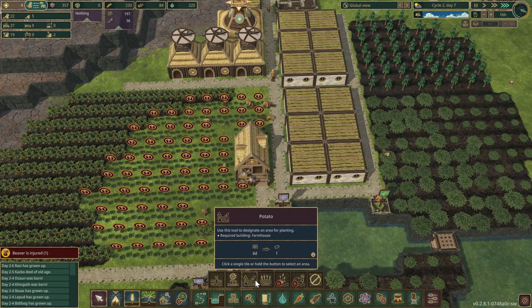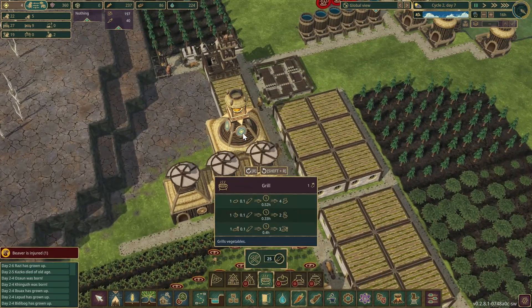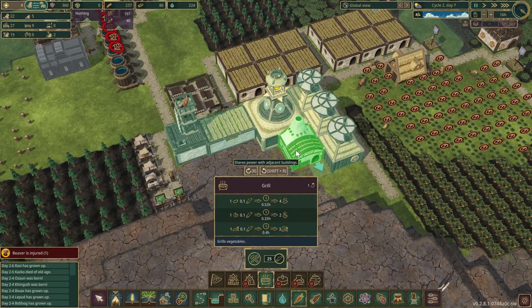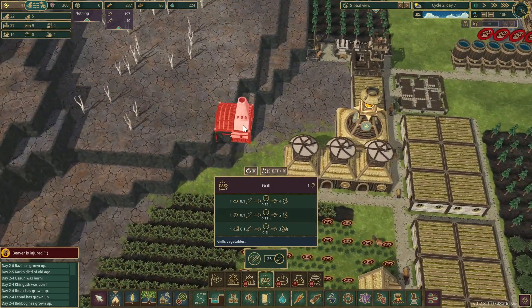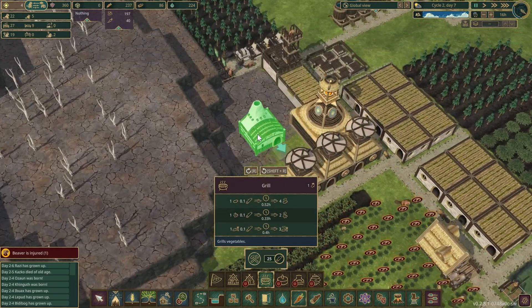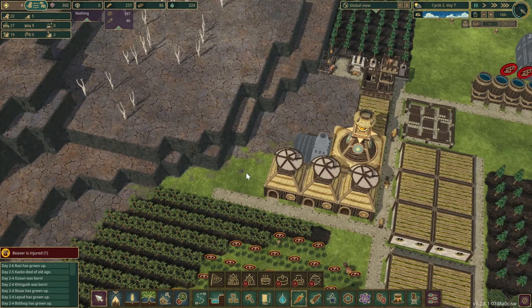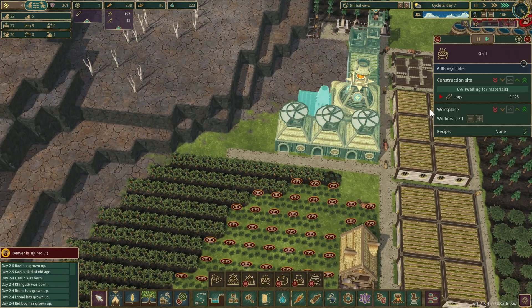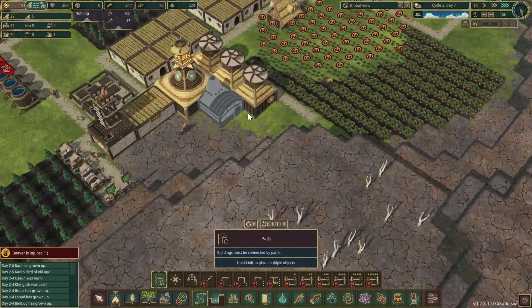Let's plant the right potato crop and while we're at it let's put in the grill. How much space do we have here? We'll put the next science thing here and put a road — these things don't actually need power. Let's select the grilled potatoes recipe and get the road in.